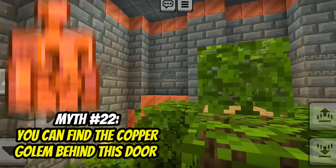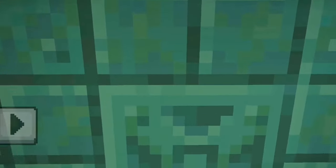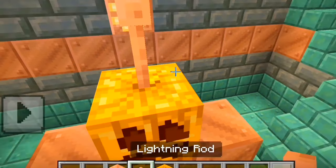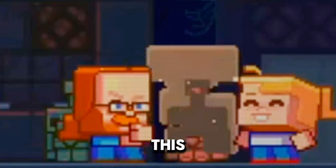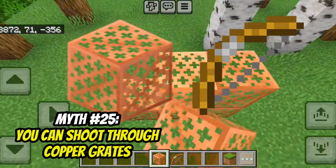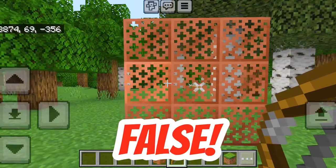You can find the copper golem behind the secret door in the trial chamber? That's false — there's just a wall. You can make a copper golem like an iron golem. No, that is false — the copper golem is such a missed opportunity in this update. How about the tuff golem? Nope, it's the same thing. You can shoot through copper grates. Yeah, that is false.